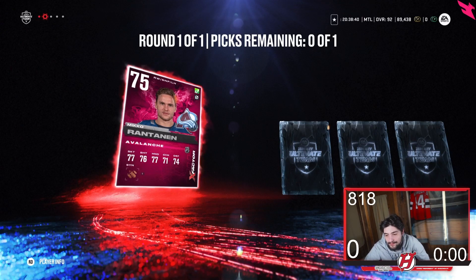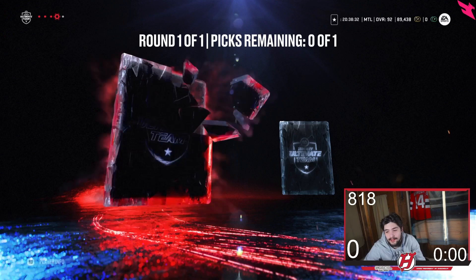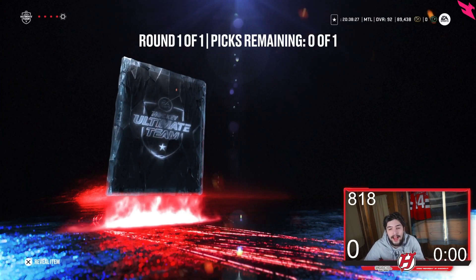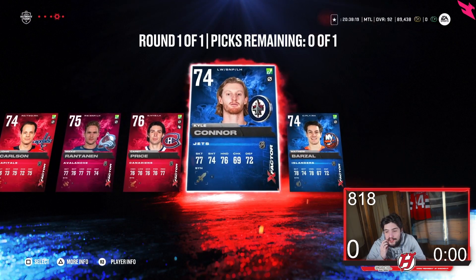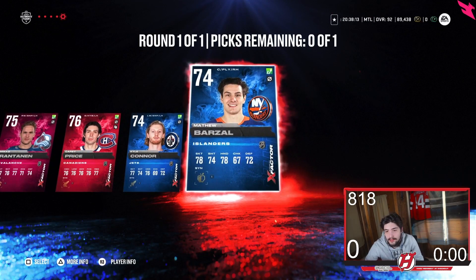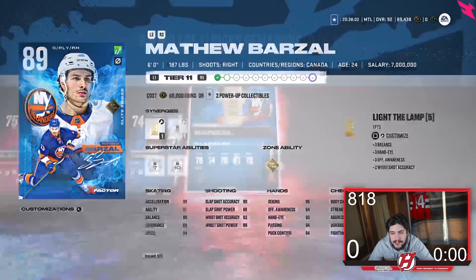Rantanen — not bad. Bruins fan W, let's go. Connor and Barzal — not bad. I'd probably go Barzal, or Rantanen obviously, just depends. You think Rantanen? Barzy's bad though — he's gonna get a new SIN, a speed SIN.